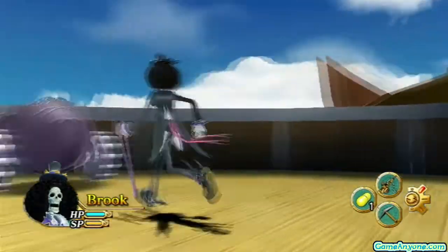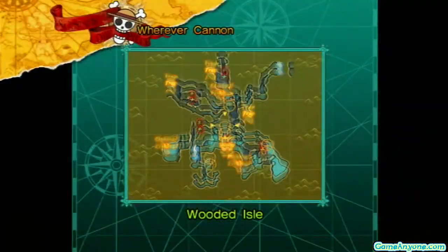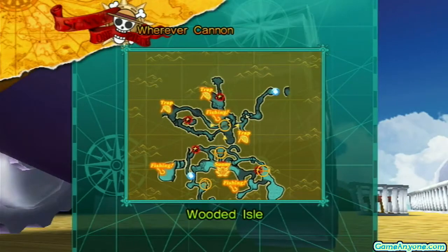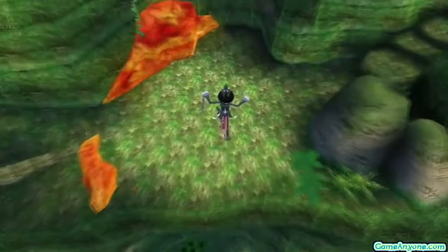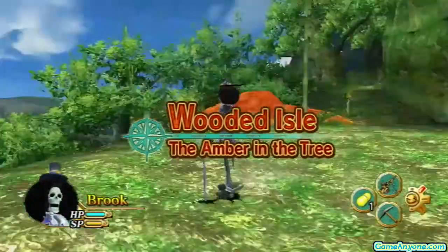But we're not doing that, ladies and gentlemen. Oh no. In this episode, we're going to be tackling the hidden bosses — or probably two of the hidden bosses. There's probably going to be two episodes of these because the hidden bosses can take a while. So first off, we're going to go on Wooded Isle to our first hidden boss, which we revealed his location really early in the game. So it's about time we take care of this stupid tree.